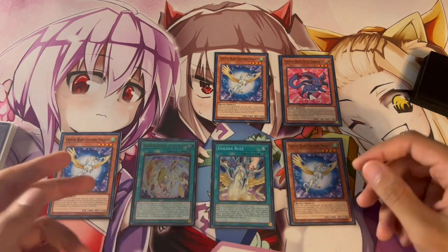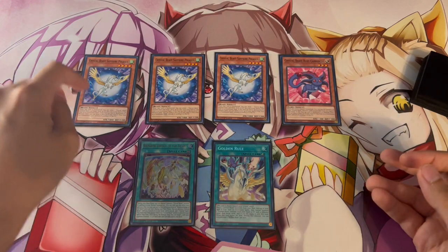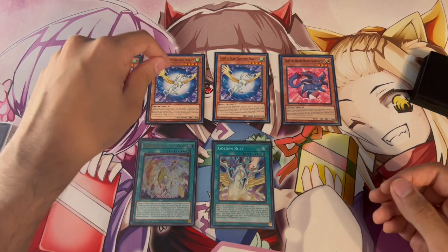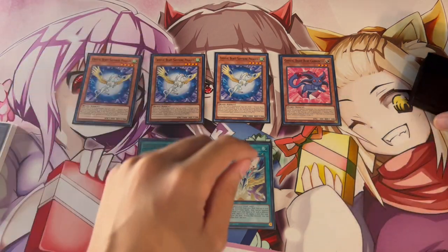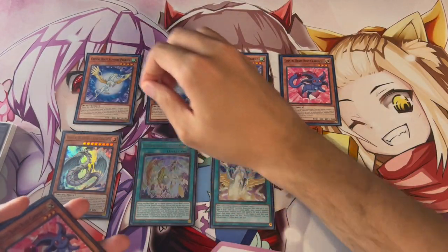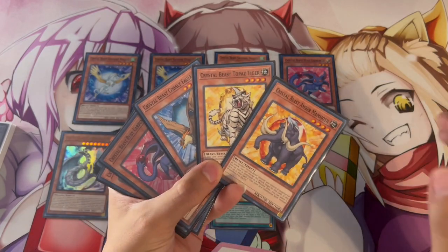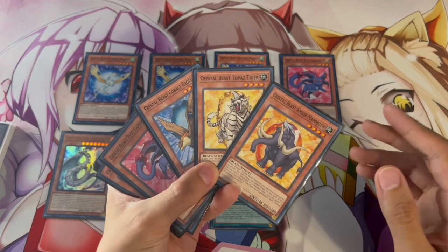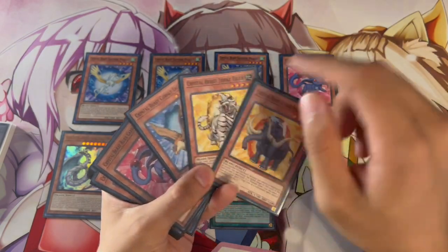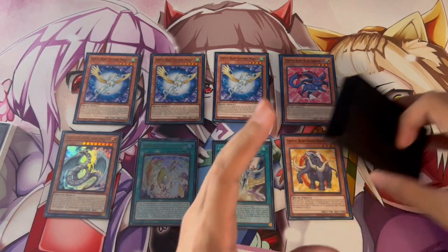Ruby Carbuncle now gets its effect to summon the two Sapphire Pegasus onto your side of the field — isn't that kind of crazy? Both are now live, so you activate the first Sapphire as well as the second Sapphire on Chainlink 1 and Chainlink 2. What you're going to do is put Zenith into your Spell and Trap Card zone for one of them, and the other can be any one of these three names — as long as it's not a level three. You need the level threes on your field and in your Graveyard to get your combos going. So it could be any one of these three; in this case, let's just go Amber Mammoth.